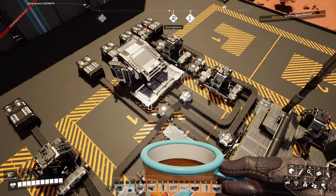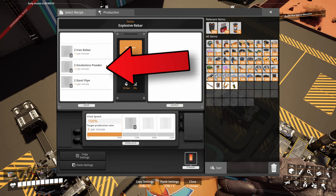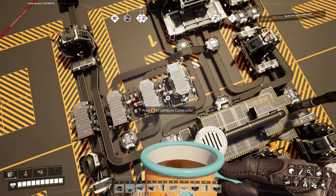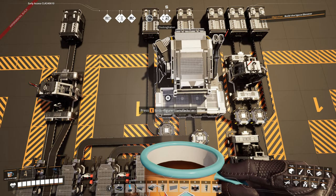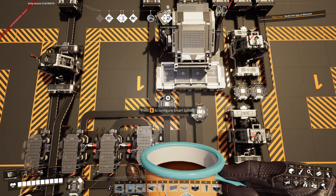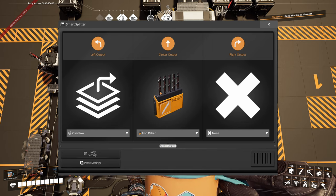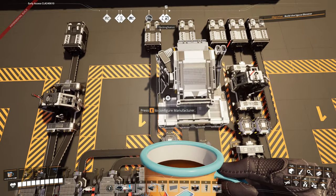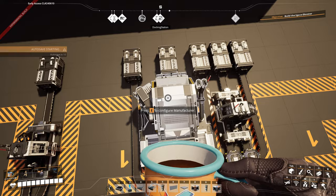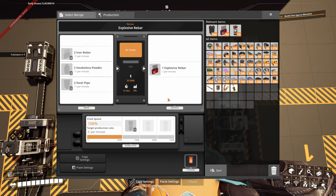Next we have our manufacturer for explosive rebar, which needs iron rebar, smokeless powder, and steel pipes. Iron rebars come straight from the previous constructor into the manufacturer. Here we have the first twist: a smart splitter. The central output is for our iron rebar storage, and once it overflows, it goes to the overflow output straight into our storage container for iron rebar. And from the manufacturer, the output goes to our storage container for explosive rebar.